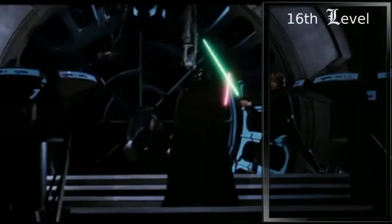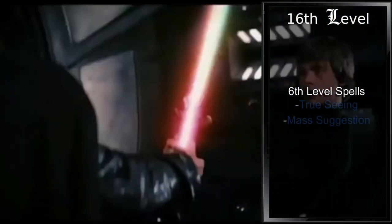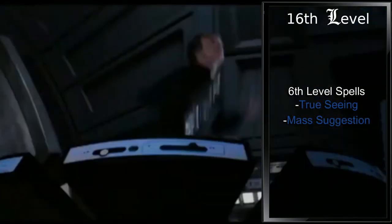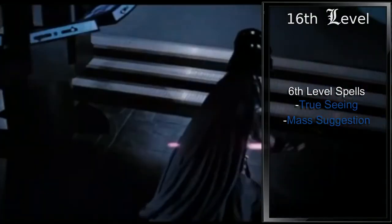At 16th level and 11th level in Wizard, we gain our first sixth level spells. We'll grab True Seeing and Mass Suggestion. True Seeing means we'll be able to see through the lies of the dark side, and Mass Suggestion will be the last improvement of the Jedi Mind Trick.